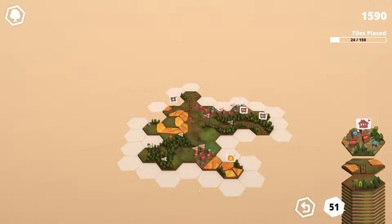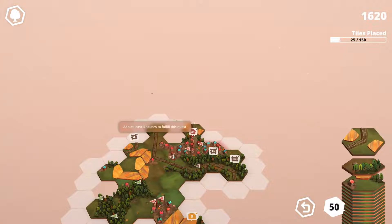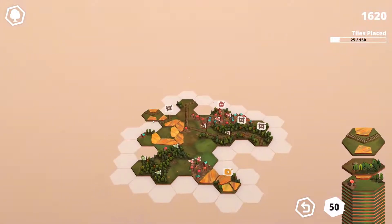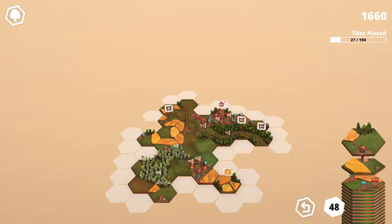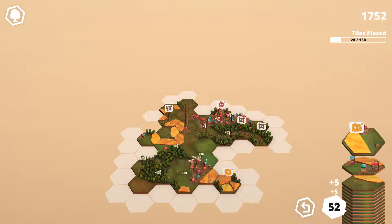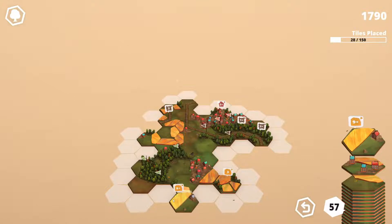We've got fields down here and train tracks - that needs four or less. Let's close these fields off. It's not looking the best but it's all good. We just need to add four more train tracks. We got 21 houses - if we put that there, that's nearly done. We still need to close these two train sections off. When there's a plus symbol you want at least that number; if it's just the number then it's exactly that number.